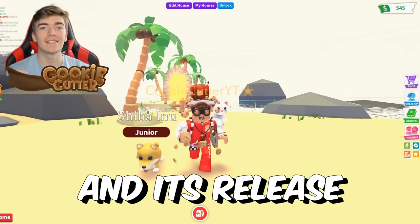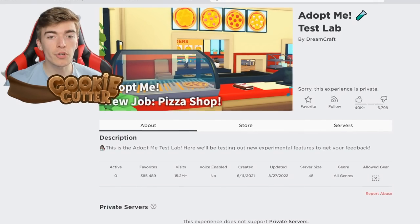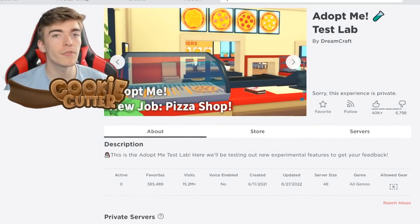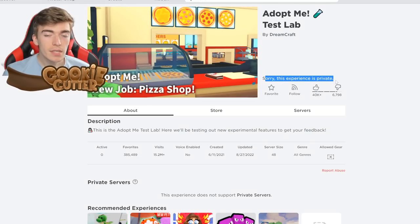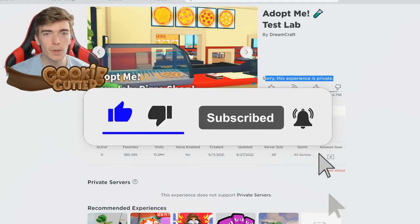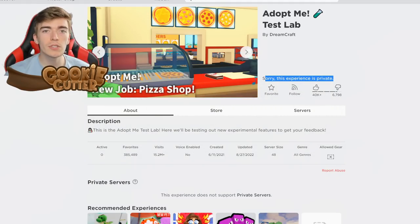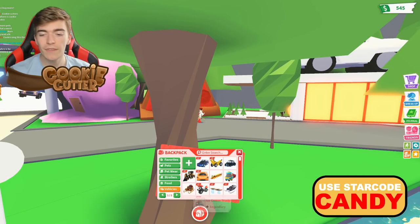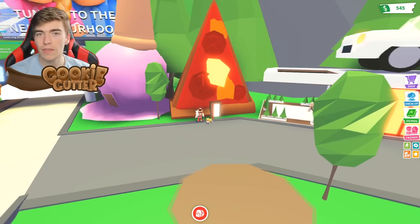Adopt Me's test lab has just introduced the Pizza Shop update. You can check this out on the official Roblox Adopt Me group. The game is currently private and players can't join it, but we can see a pretty good glance from the image of what to expect. We're going to be joining it today. The pizza shop is located next to the car dealership, so the fastest way to travel there is by pressing vehicles.